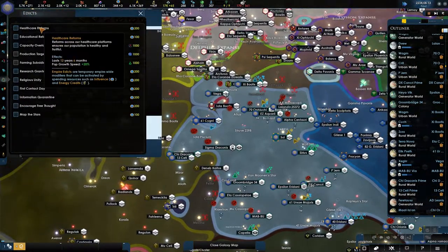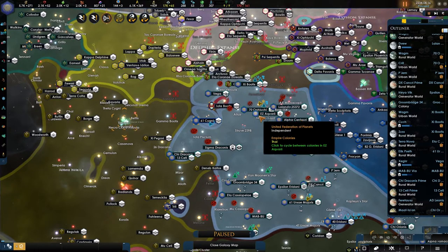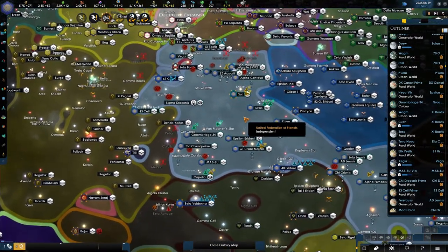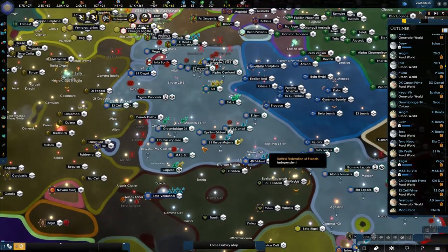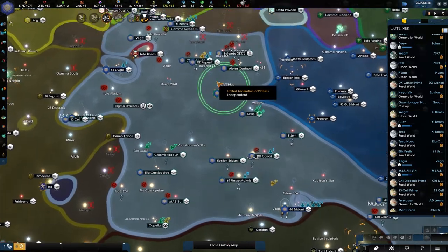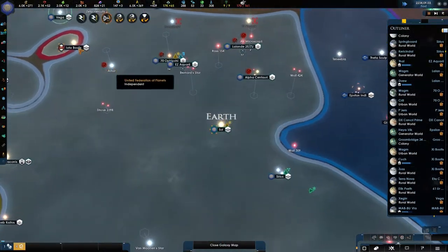I started making police centers because of crime - some planets do have a lot of crime on their hands and that's bad. Healthcare monthly growth edicts - let's do it. Because a comment said you need to make sure you keep that growth speed going, the growth speed is your strength, and I agree - I really do.